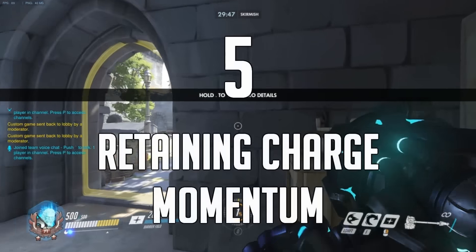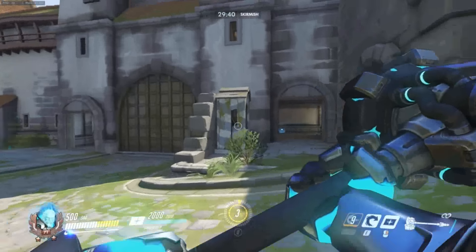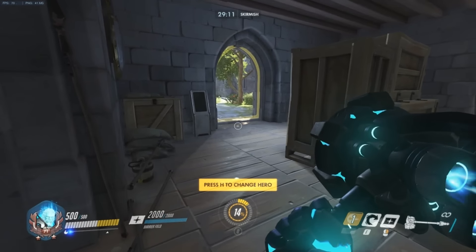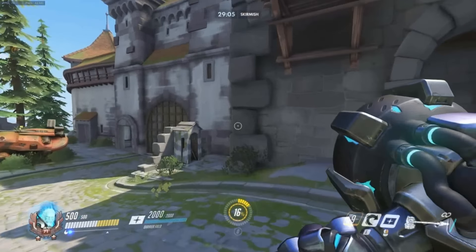Number 5 is a small trick to enhance Reinhardt's momentum on the way back to the fight. If you hold down Spacebar while charging, he will immediately jump out of charge with its momentum, flinging him quite far. This is good in any situation where you're returning to the fight, but is even better if there's a downward slant on your way there, as you'll get some extra airtime and distance due to it.